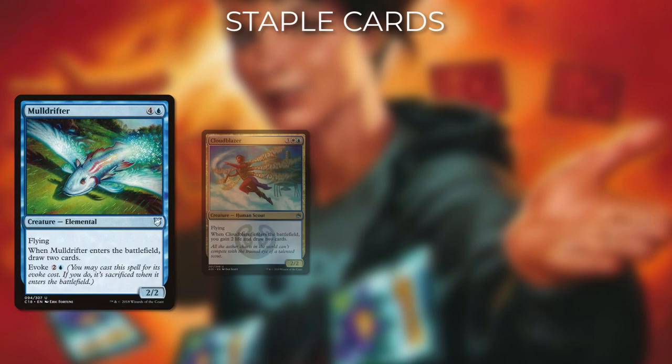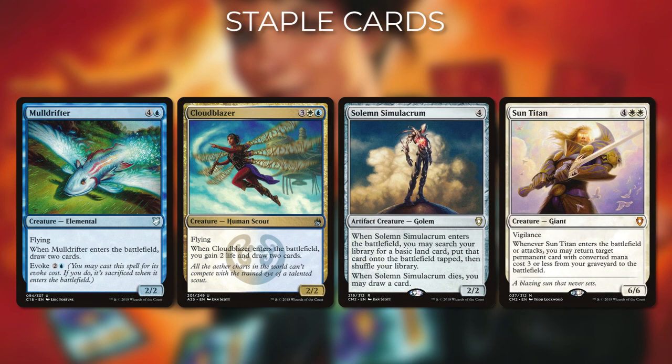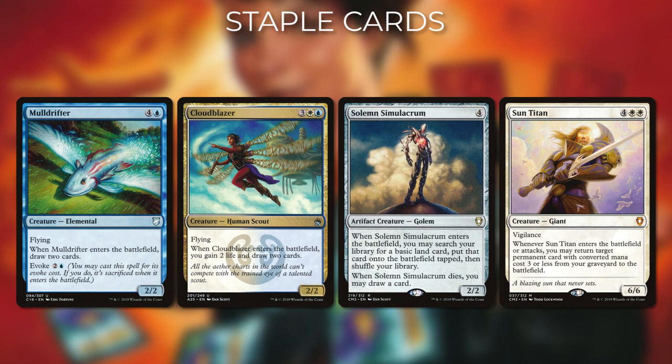But what do we want to blink? What are some of the staple enter the battlefield effects we can use? Well, we have Mulldrifter, Cloudblazer, Solemn Simulacrum, and Sun Titan — all of these will generate an insane amount of value when they enter the battlefield, either recurring things, drawing us cards, or getting us lands. If we can blink these cards a few times, they will propel us ahead in a game of Commander.